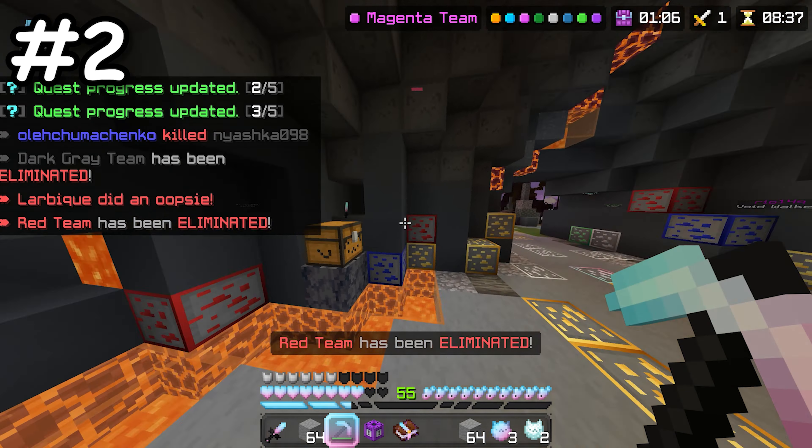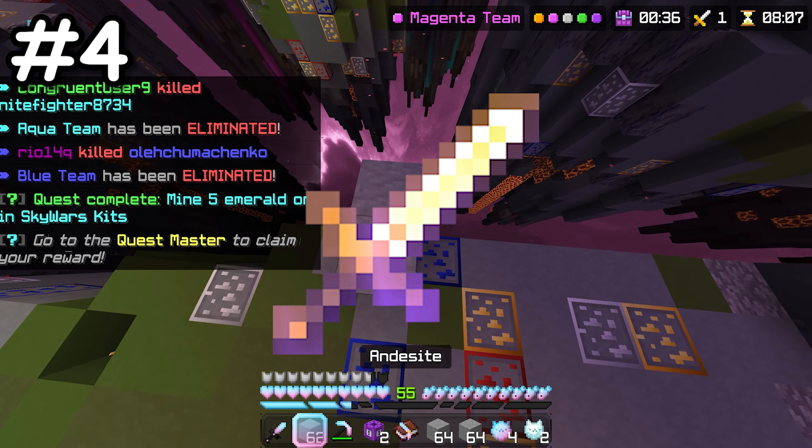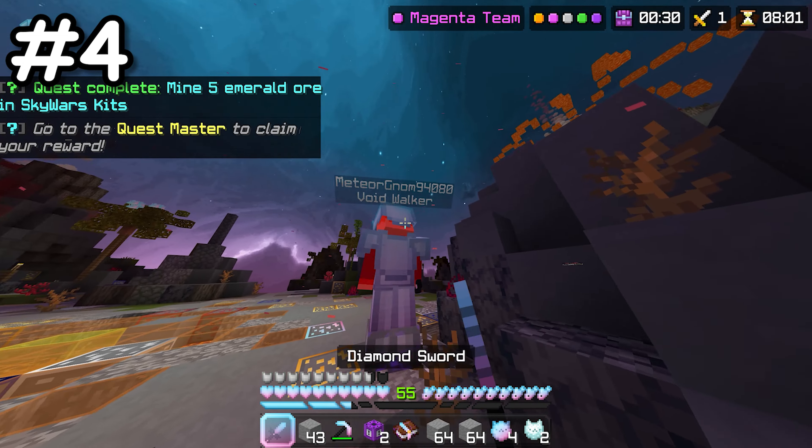Before the Sword of Embers was added to Skywars, there was an incredibly broken item called the Fire Sword, which would automatically light players on fire in just one hit. This made it very powerful, before the Hive nerfed it.